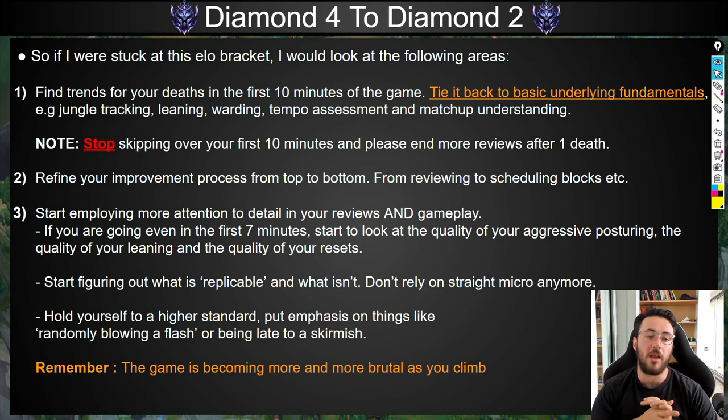Start employing more attention to detail in your reviews and gameplay. If you're going even in the first seven minutes of the game, look at the quality of your aggressive posturing, the quality of your leaning, the quality of your resets — rather than just saying 'I went even, I didn't die.' I'm assuming there's a lot more room for improvement in those first seven minutes if you haven't got a kill or a significant lead. Start figuring out what is replicable and what isn't. Don't rely on your micro anymore.